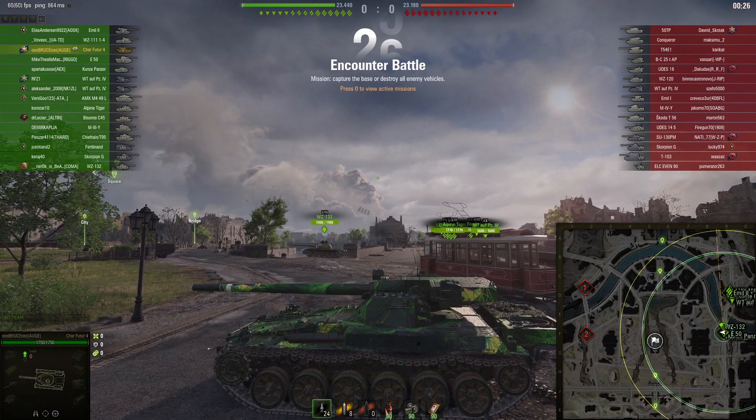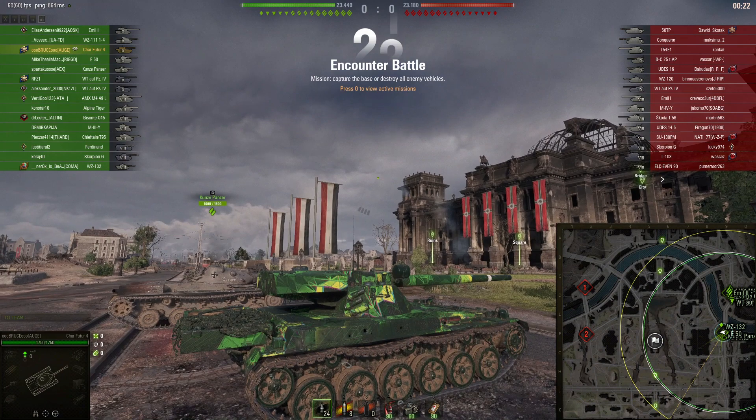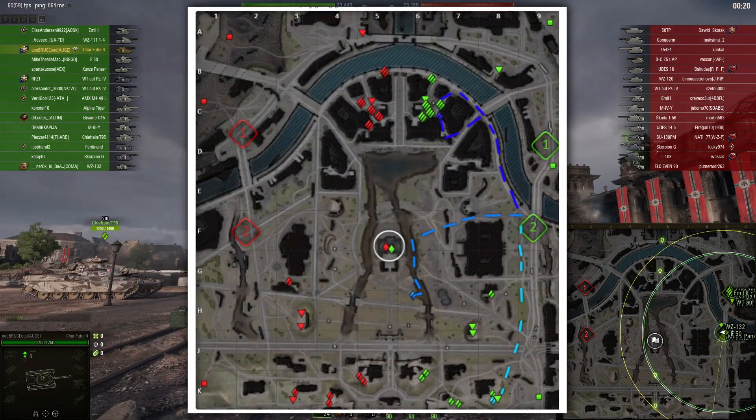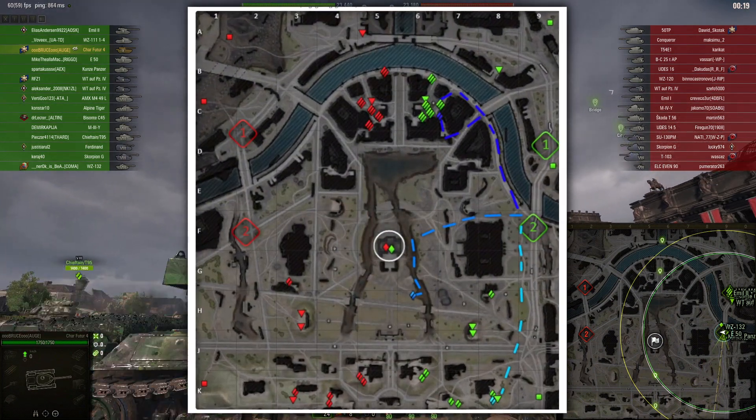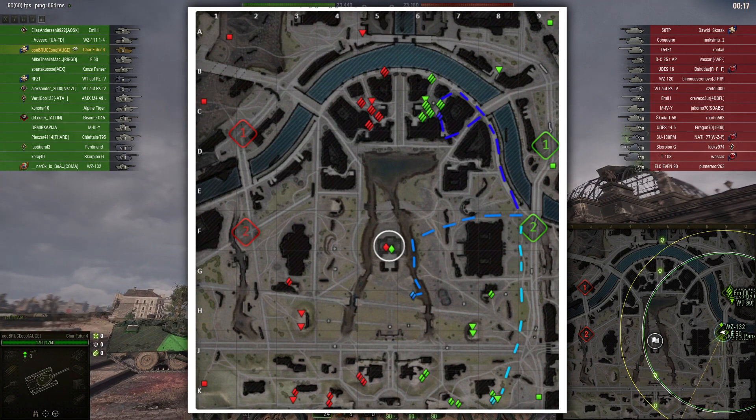Berlin Eastern spawn, medium tank — what options do we have? Spawning on Berlin in the east with a medium or light tank, you have several options.